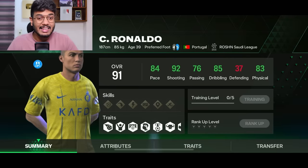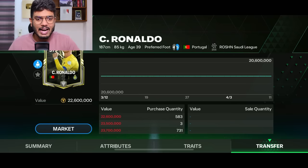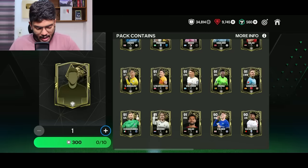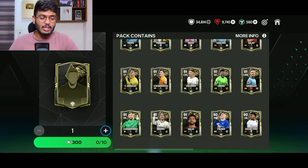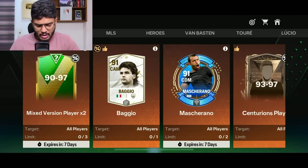We also have a new Team of the Week - probably one of the most expensive ever. It's Cristiano Ronaldo, who scored two hat tricks in two games. Look at the demand: it's just a 91-rated card but the price is 23.7 million coins. We also have some new Team of the Week cards and a few new exchanges in the Centurions tab.